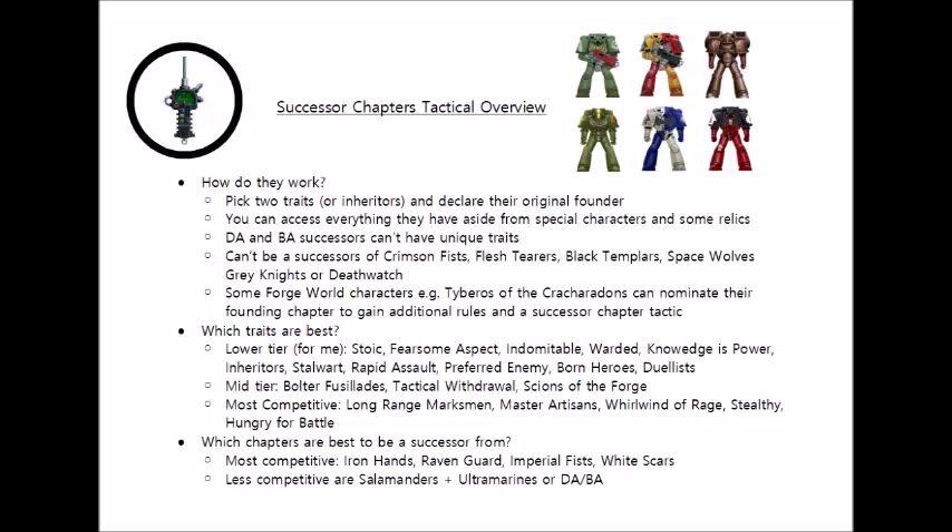Finally, we have Hungry for Battle, which is a nice uncomplicated plus one to advance and charge rolls. The Blood Angels now have this as part of Red Thirst. This is a really solid pickup for any close assault armies, particularly those thinking about charging out of Deep Strike, to make the odds just a little better of making that charge — an 8 is a lot easier to roll on 2 dice than a 9. I think this pairs well with Whirlwind of Rage to make a very deadly, very reliable charging close combat army. I've seen this used quite a bit with Assault Centurions that Raven Guard and White Scars successors like to use, so they can drop in, flame away, and then make a much more reliable charge to put those siege drills to good work.